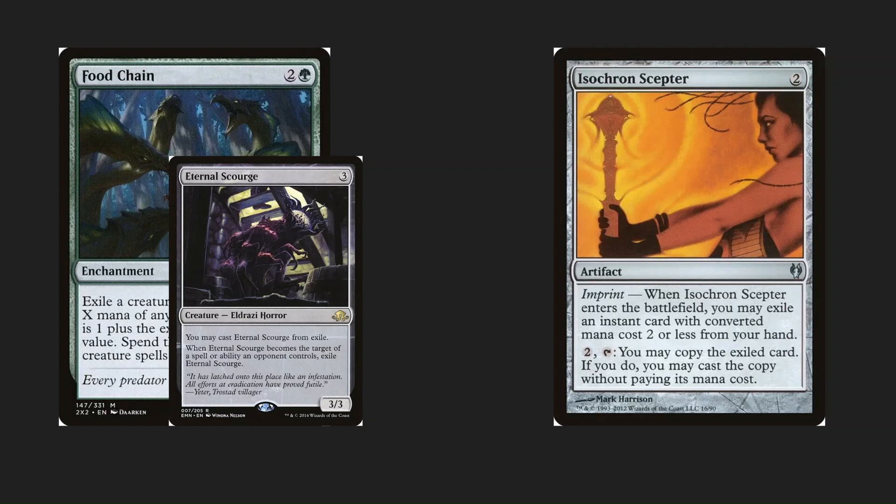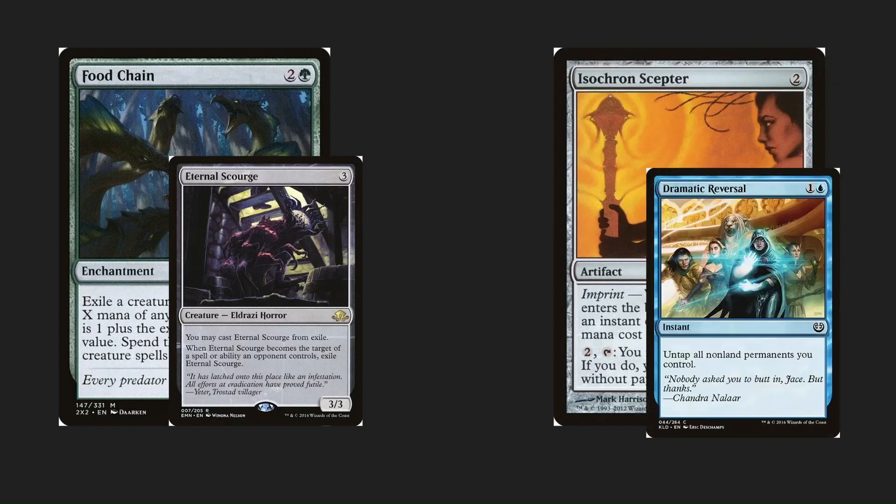With Isochron Scepter, you have the ability to copy an imprinted instant with mana cost two or less. For that we use Dramatic Reversal, a two-cost blue spell that untaps all your non-land permanents. As long as you have three or more mana — preferably colored — you just have infinite mana at that point because you can constantly tap your mana sources and use Dramatic Reversal to untap them. Both combos give you infinite mana, so do whatever you want with Uro.